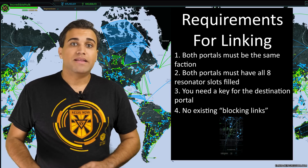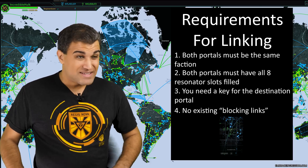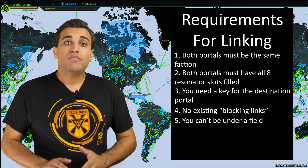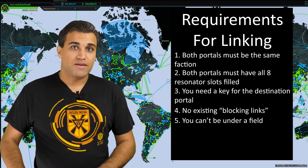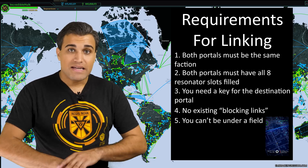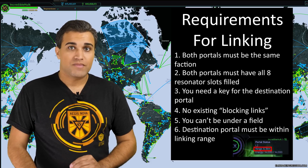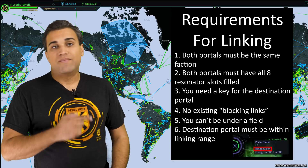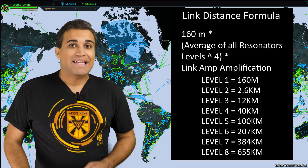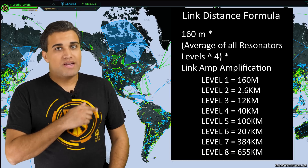Fourth, there can be no existing links from either team in between the two portals that you're linking — and this is honestly the hardest part of linking, since there are tons of stray links everywhere. Fifth, you can't be under an existing field from either team, so if you see a green or blue area covering a section of the map, you can't link anything underneath it. And sixth, the other portal has to be in range of your portal, because portals have maximum linking ranges calculated by a formula. Basically, level one's maximum distance is 150 meters, level two is 2.6 kilometers, level three is 12 kilometers, and so on. Just pause and look at that picture if you need more information.